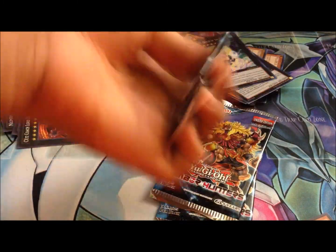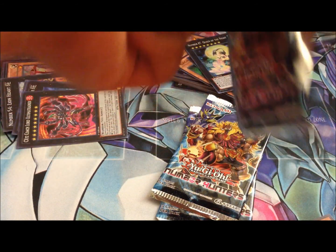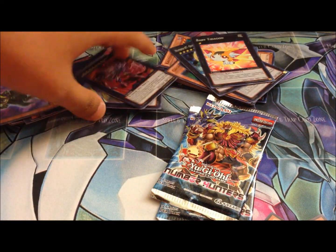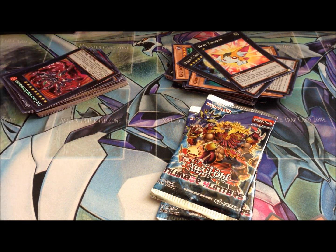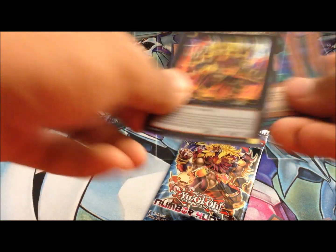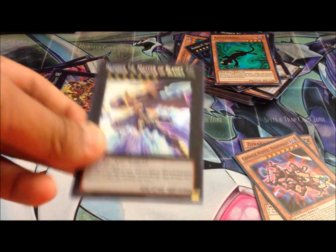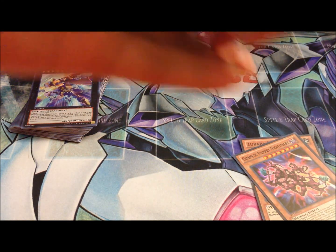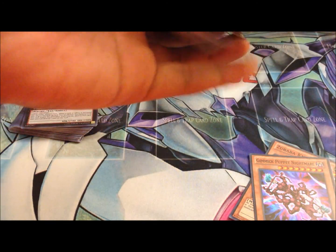We have three more packs to go — hopefully we pull good, if not, sad face for the day. This is a decent one. Another Heroic — I have a playset now so I can put those in my deck. Oh, we got another one nice, that's for trade. Didn't pull anything I really wanted but yeah, crazy box. And oh my gosh, that is a brilliant ending pack! Awesome. We got the Kagemusha and six cool cards at the end of the pack — really really nice.